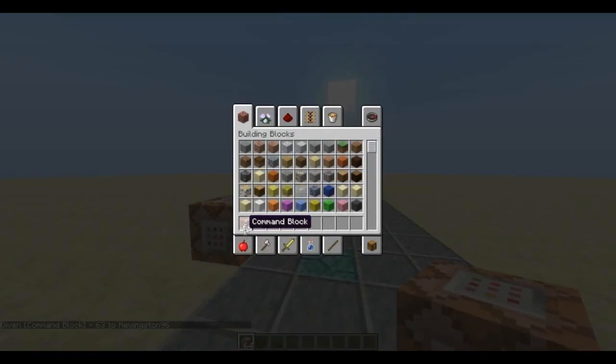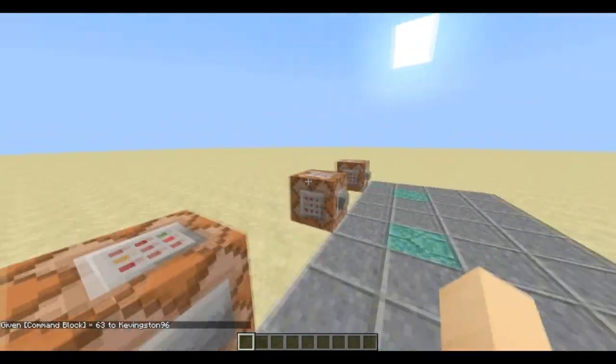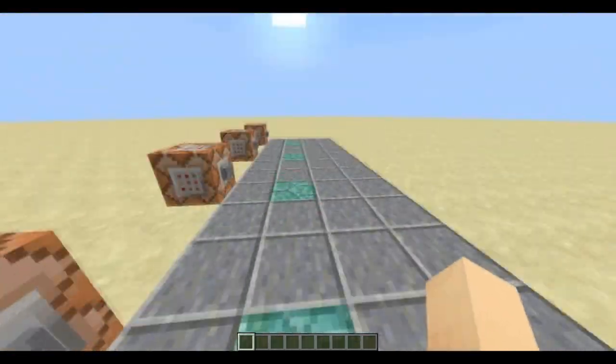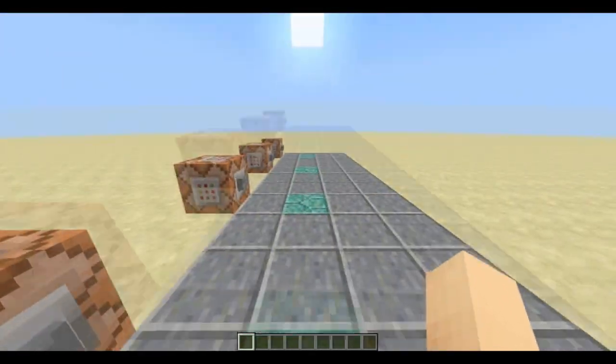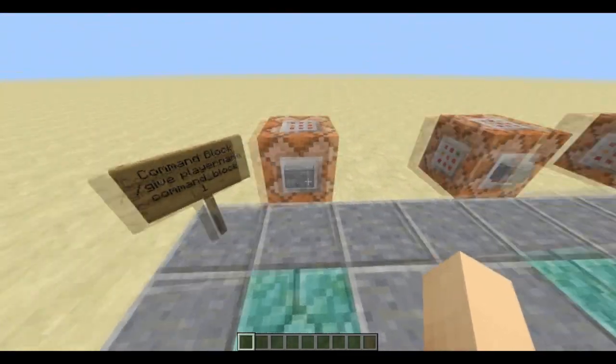I've got a bunch of command blocks set up and they are all blank. Over here I put some prismarine blocks just to differentiate the coordinates — these are not necessary, of course, you can just press something and teleport somewhere.